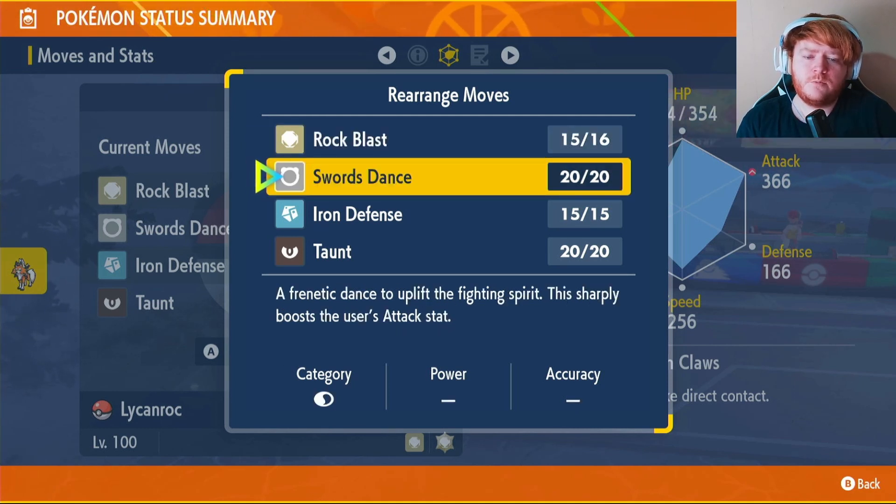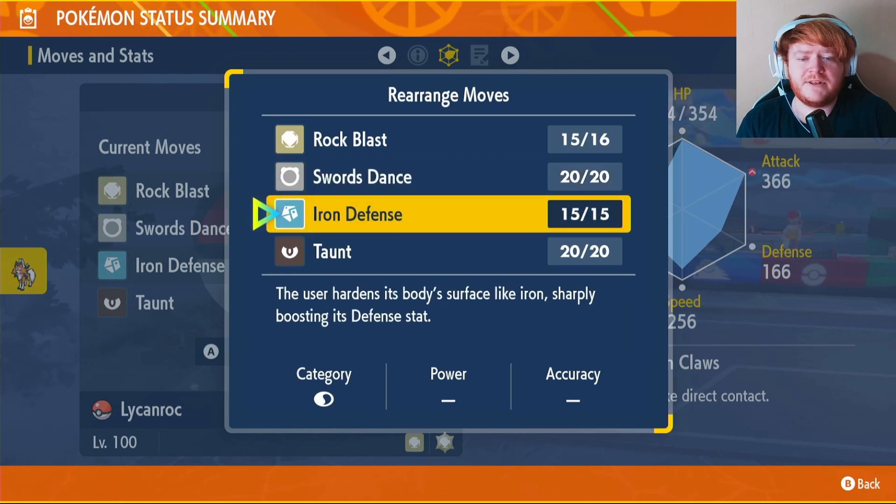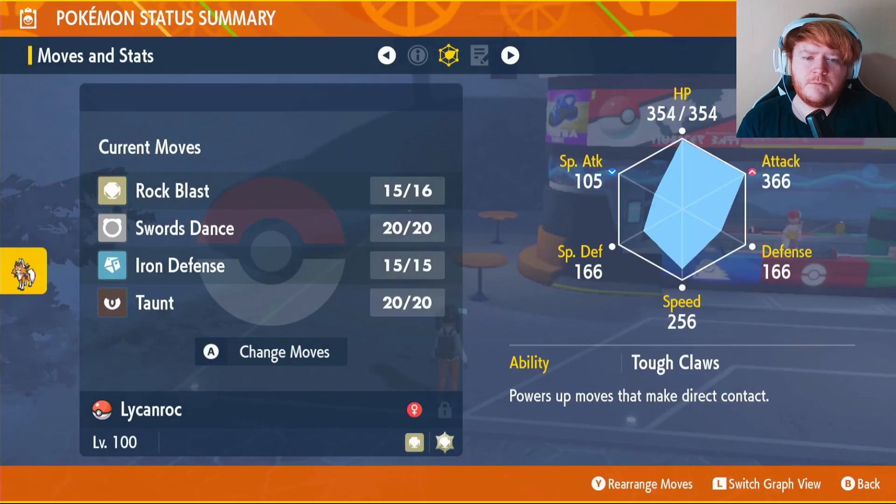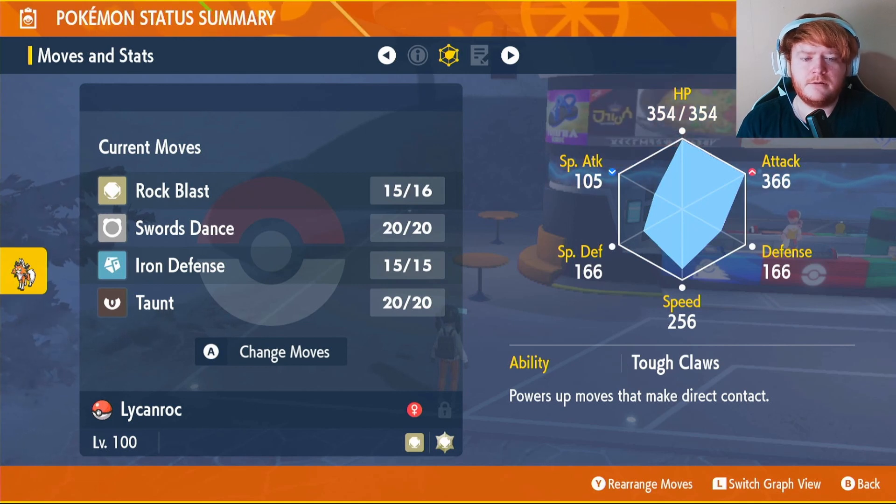Swords Dance raises our Attack stat by two stages. Iron Defense is more defensive — if we're against a physical attacker we can use Iron Defense first, raising our Defense by two stages so we take a lot less damage. Taunt is there in case they try to put us to sleep, because Lycanroc isn't the most defensive Pokémon so we want to get those strong attacks off quickly. Taunt is the only move we learn through level up — we'll need TMs for Rock Blast, Swords Dance, and Iron Defense.